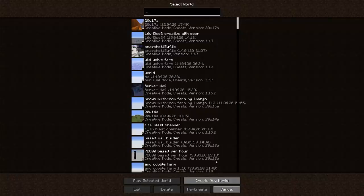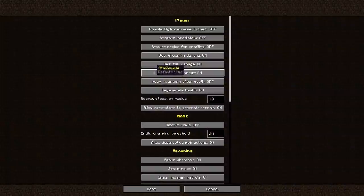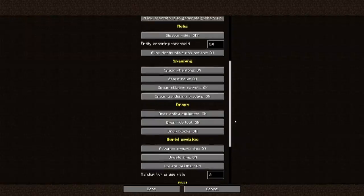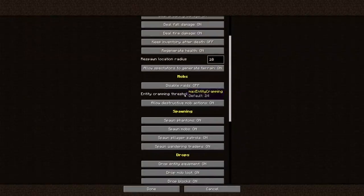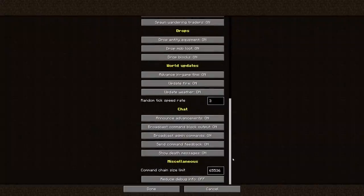There's also finally an option to change the game rules before starting a new world. If you click on 'Create New World' there's a game rules tab where you can change all the game rules — previously you had to do it in-game with commands. For example, you can set the entity cramming threshold higher. It's really convenient, though what I'd find even better is if we could save a profile and change the default values, because very often I start a new creative world and immediately want to turn daylight cycle and weather cycle off.